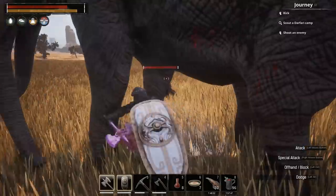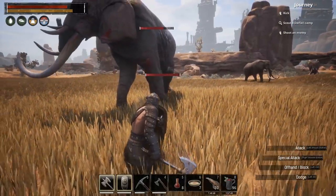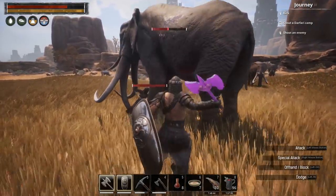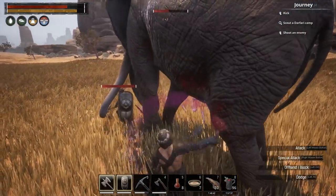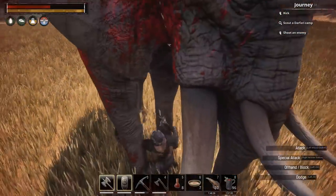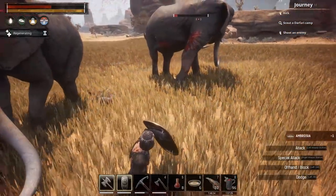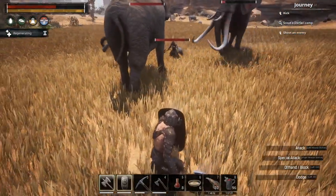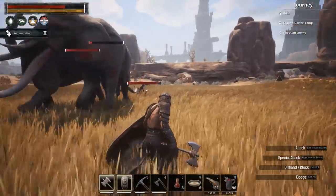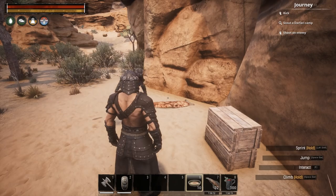There we go — it's still targeting you. I'm trying to do that Q thing but it's making me target Mike. Roll out. We got a second elephant coming in now. I got trampled. I'm dead, and I didn't put down a bedroll.